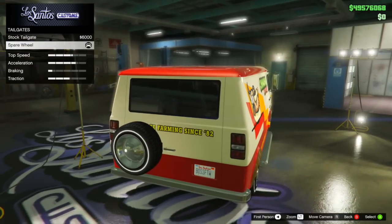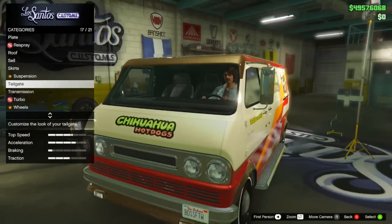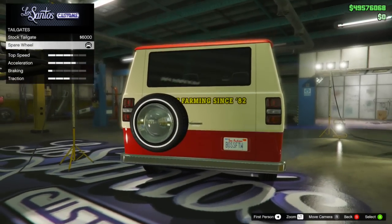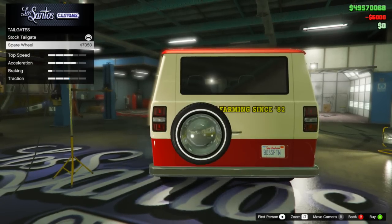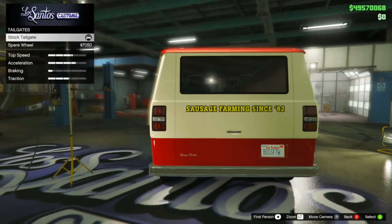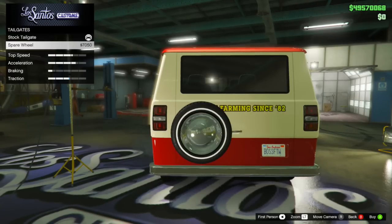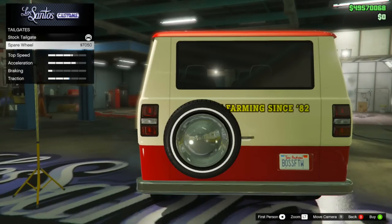Another thing you might not have known is that on the back, you can actually add a spare tire, which is pretty cool. It gives it a nice look, but it actually adds traction to the vehicle as well. Not that I recommend you take this vehicle racing, but if you do want to add the spare tire on the back, it will give you increased traction — which is weird, because typically that's only meant for spoilers. We saw that on the Esky bike where it got increased traction by adding or taking something away from the front. So if you want to get the max performance out of your car, you might want to go for it.